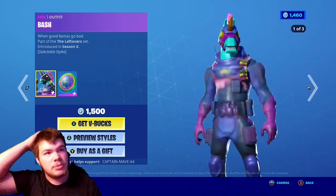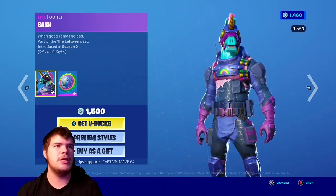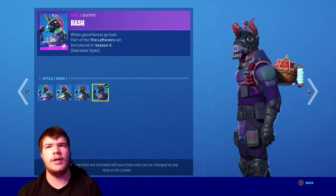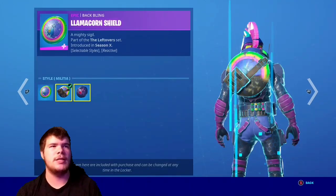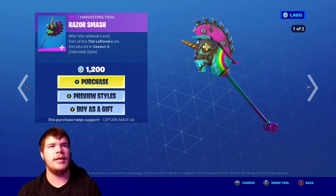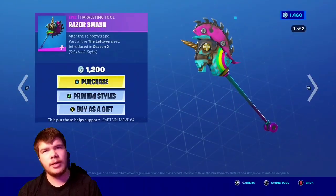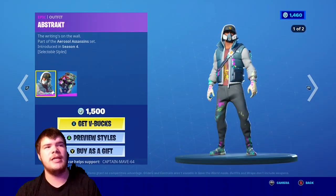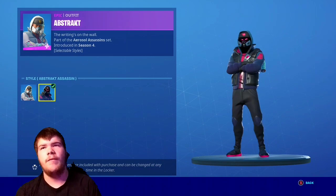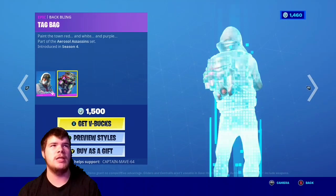Abstract is back — holy crap, there's some good stuff back tonight! We have the Bash skin with the default, hero, military, globe, military, and dark edit styles. Very nice. We have the Llamacorn Shield with the default, military, and dark, along with the Razor Smash pickaxe — very nice, with the default and dark as well. Pretty nice little pickaxe. We have the Abstract skin with the default and abstract assassin edit style — very underrated edit style, very nice skin. I love the Abstract Assassin.